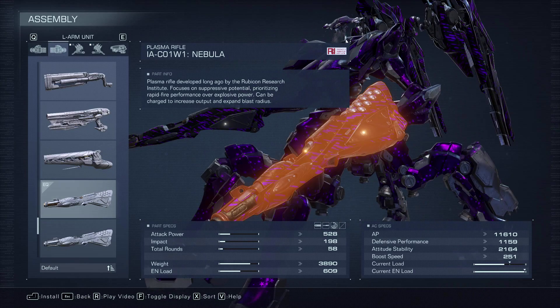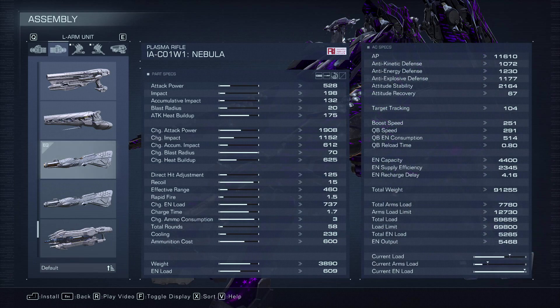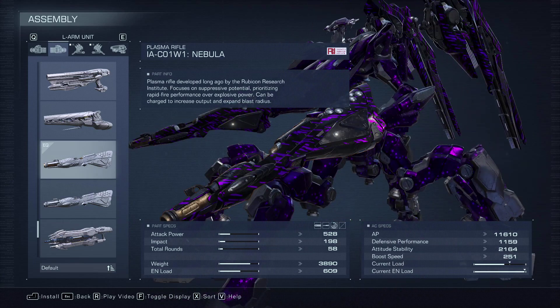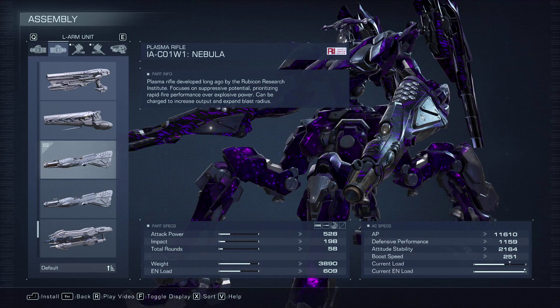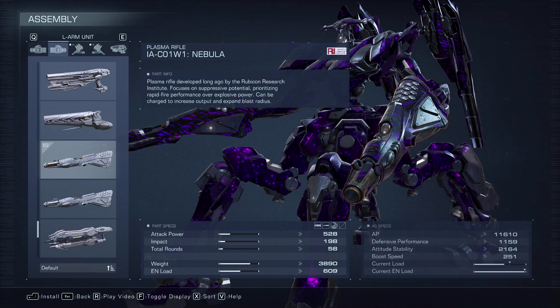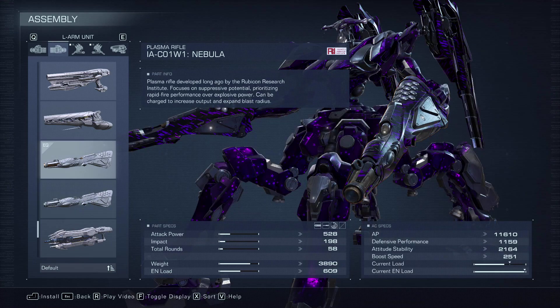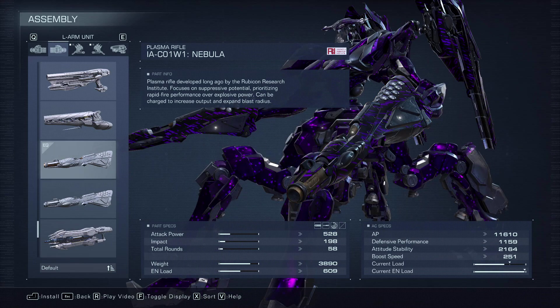Starting out with our arm weapons, we have dual Nebula rifles. You could shift over to something like the Red Shift, but once you're firing from around 460 - that's the effective range on the Nebulas - the projectile speed on the plasma rifles is so slow that it's actually really difficult to hit anything. The Nebulas have a way bigger blast radius than the Red Shifts, so we're using them mostly to hit things with that giant blast radius from a distance.